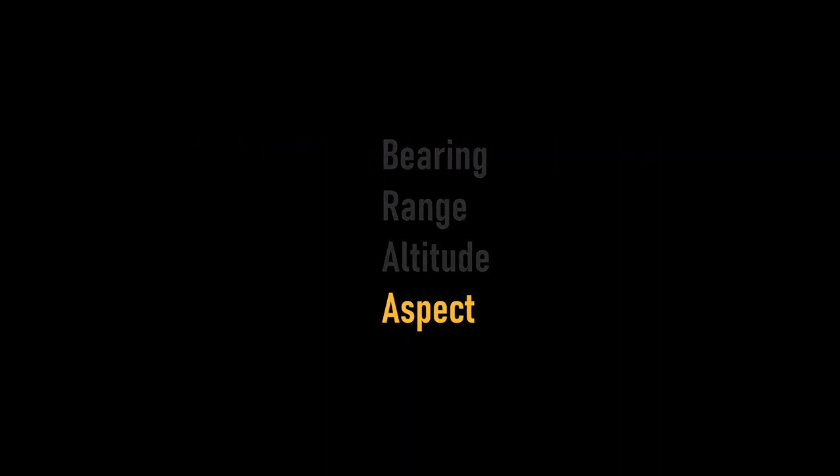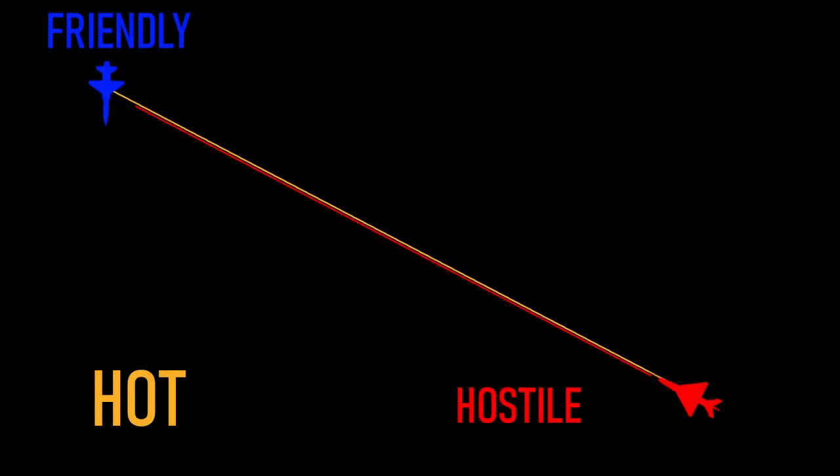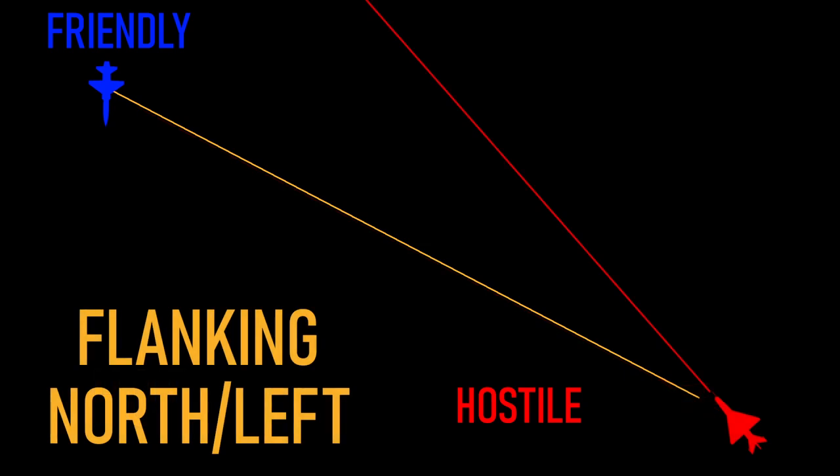Finally we have Aspect — the direction the hostile contact is moving relative to the contact you are talking to. There are five general aspects. The first is 'hot': the contact is heading directly towards your plane of interest, likely knowing where your plane is and trying to target it. Second is 'flanking': moving in the general direction of your plane but not directly at it. This should always be accompanied by an indication of left or right from the perspective of the plane, or compass readouts — so 'flanking north' or 'flanking left' would both be perfectly acceptable.